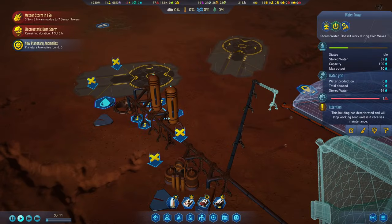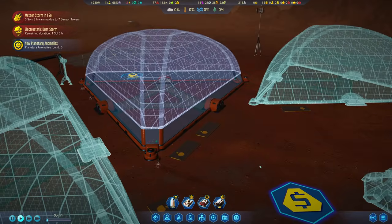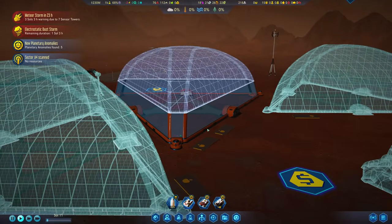The good thing is we have stored some oxygen and water in advance, so at least for the first people we have some stuff prepared. The building materials are in, and my drones with combined forces are now building that very first dome for my people.